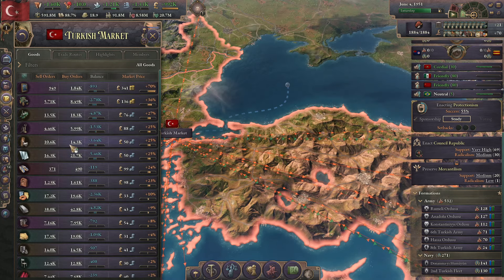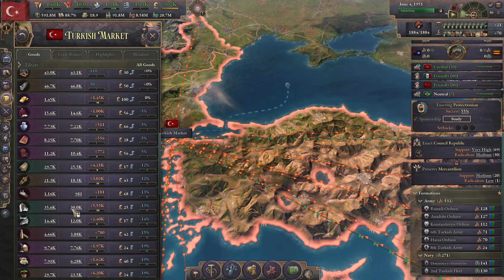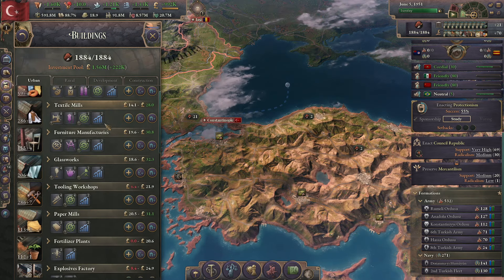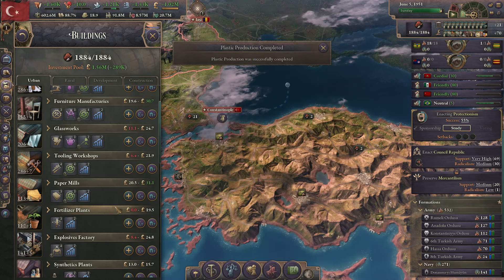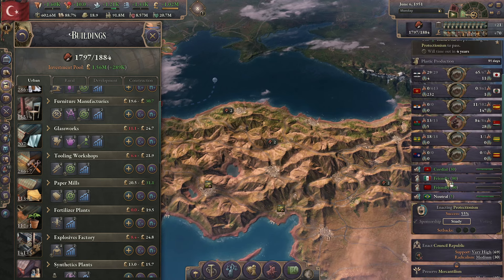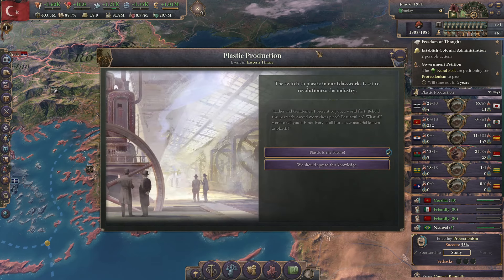I've been looking at my production methods and I realized something — I'm pretty short on glass here, but I'm absolutely lousy with oil. So I'm going to get my glassworks using the houseware plastics method. That gives us an event — I've actually never seen this event before. So we're going to take a look at it. Plastic production.